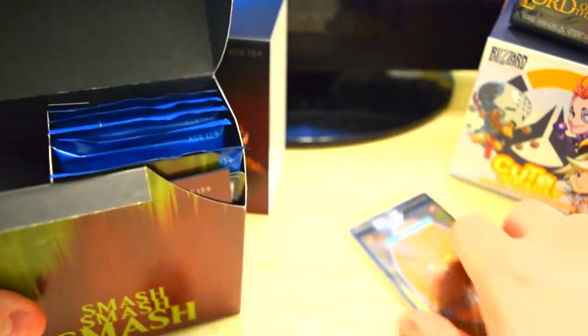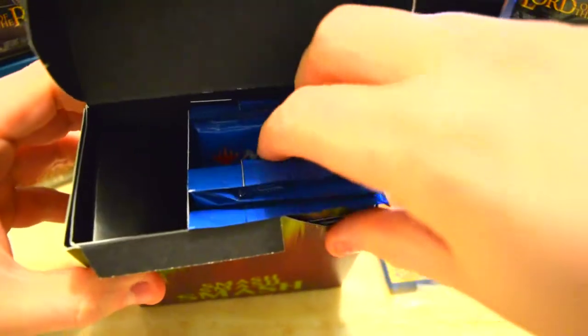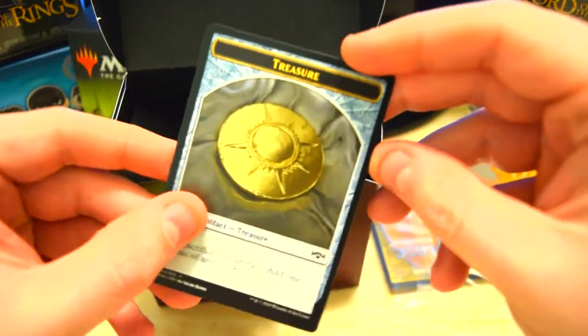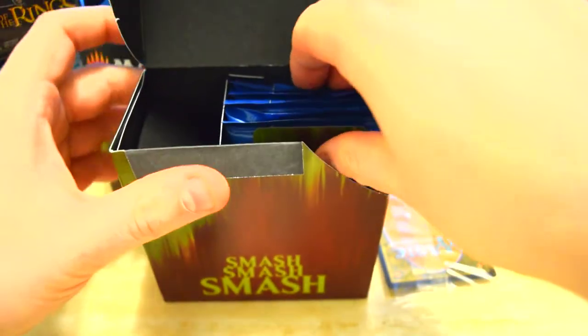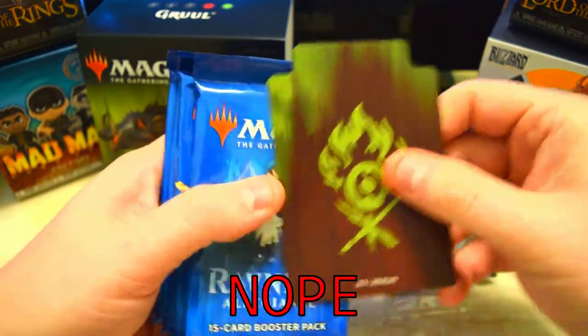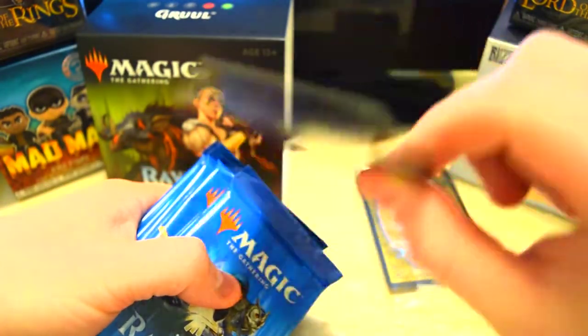I'm going to put this pack face down over here. Everybody will get one of these — just a little how to play and how to build your deck. And we've got our treasure token. I believe this has our code on the back — it does. So I'm going to be using that because we're going to be playing some draft. We'll post it up on Saturday doing some drafts, so let me know how you guys think I did.